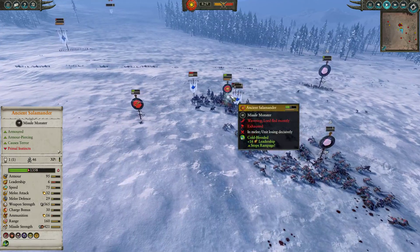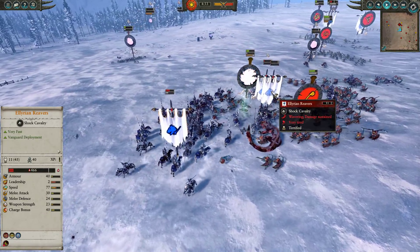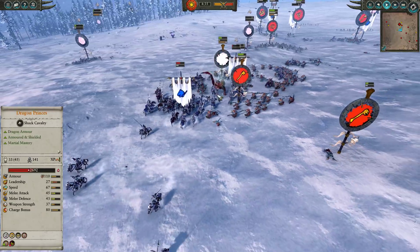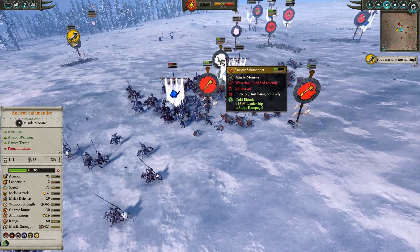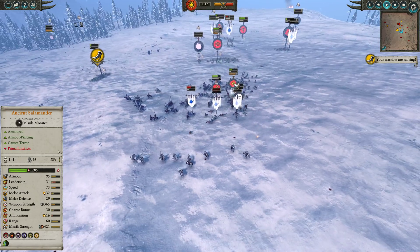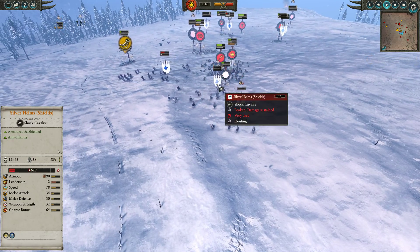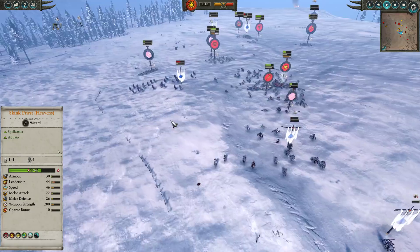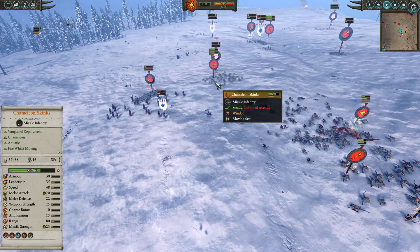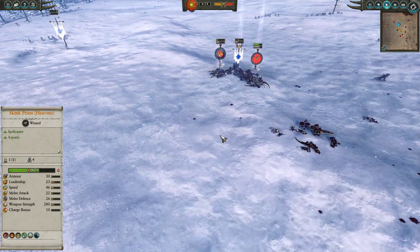Dragon Princes are able to surround the Ancient Salamander — Cold Blood is currently popped on it. It's done a really decent job just terrifying away Reavers and barely clinging on. I sometimes forget the Ancient Salamander actually causes terror, not just fear. With the Soros Warriors support they might have actually pushed away the Dragon Princes, saving the Ancient Salamander and allowing it to bring fire from afar. Again though, it's going to be basically next to useless against Dragon Princes due to fire resistance, but they can be dragged down by Chameleon Skinks in the later stages — at least that's what the Lizardmen player is hoping.